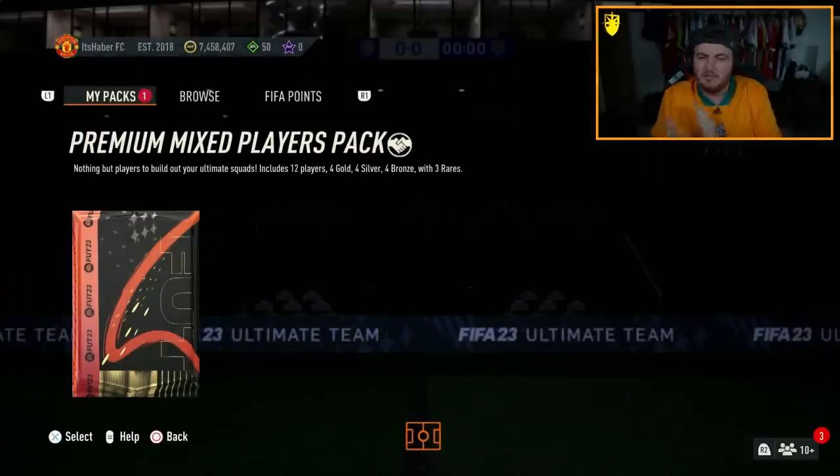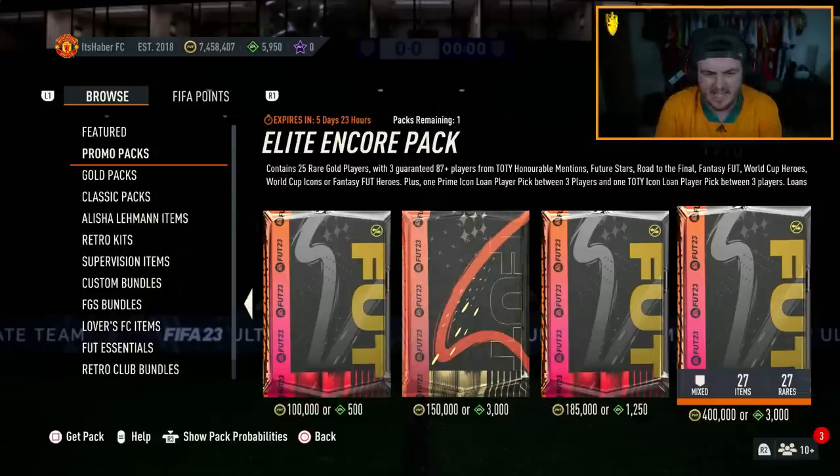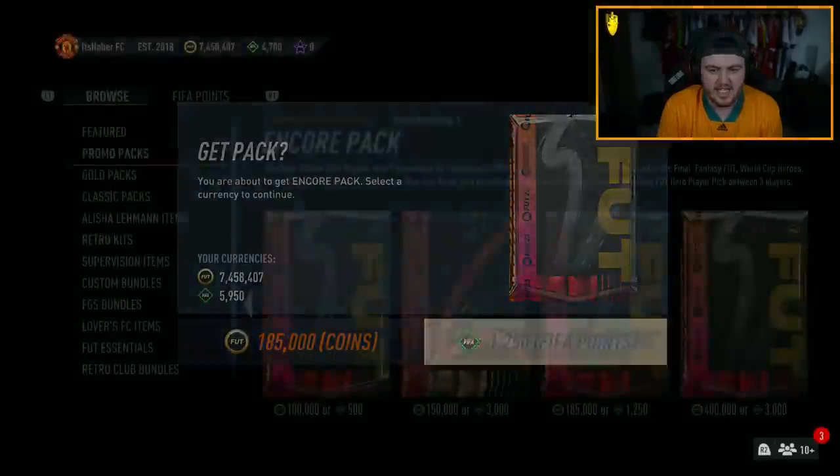So one L and one dub. EA also re-released the Encore Foundation — actually two new ones. We've got the Encore pack, which is 186-plus from the Encore selection of players. We'll open this one first.